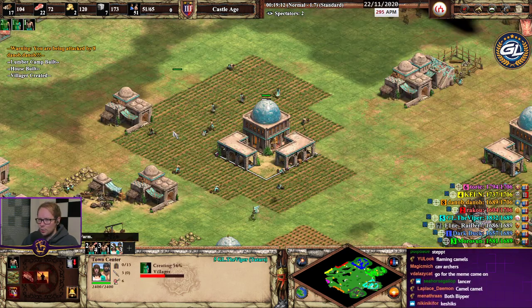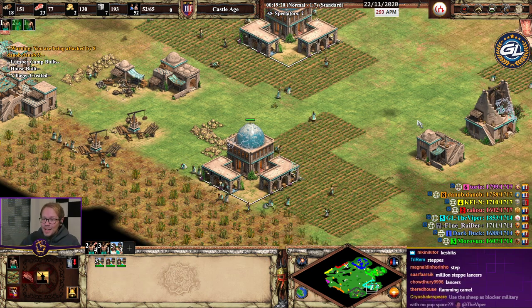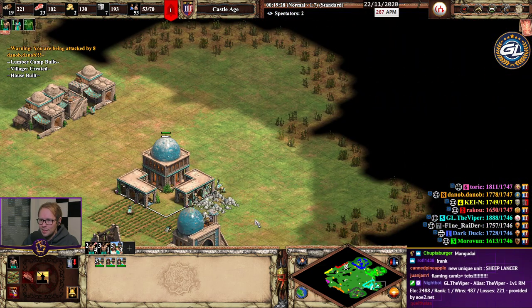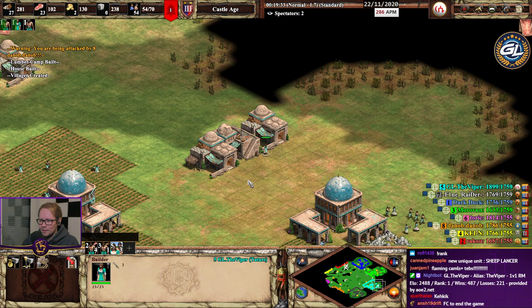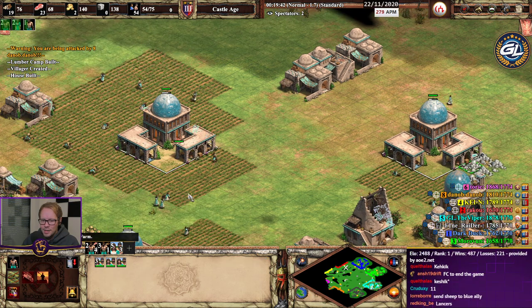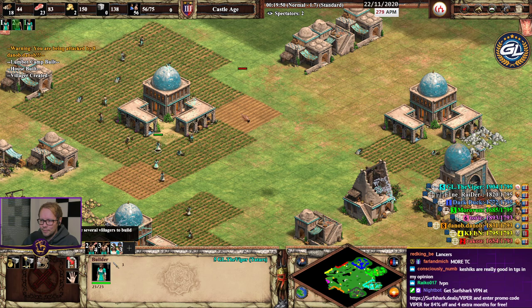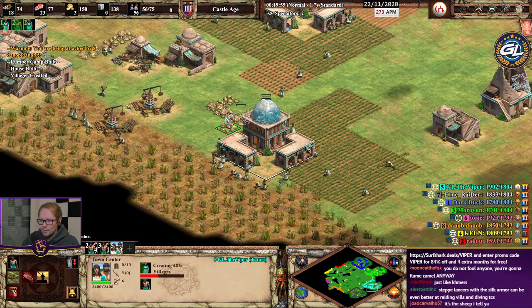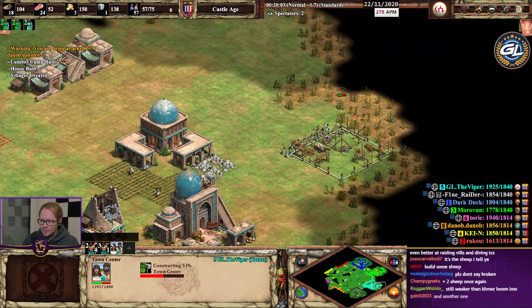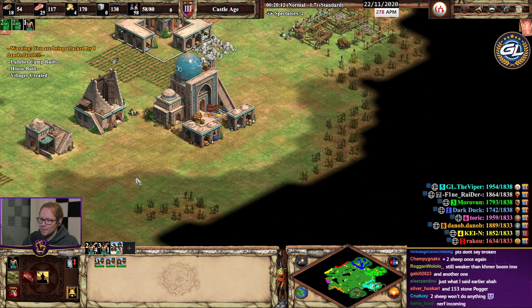I'm ready to make two new sheep. This is 19 minutes and we have 52 villagers — this is insane, it's actually insane.